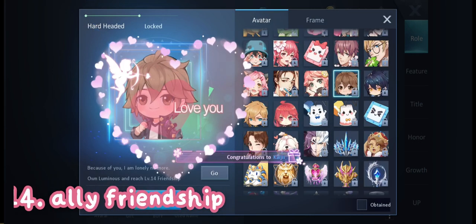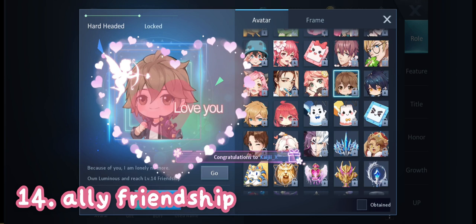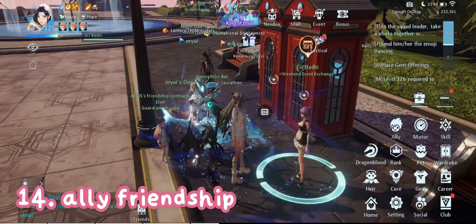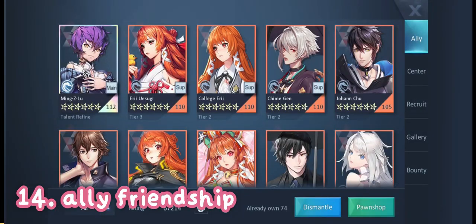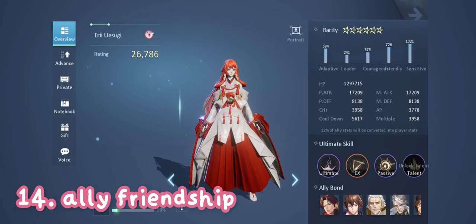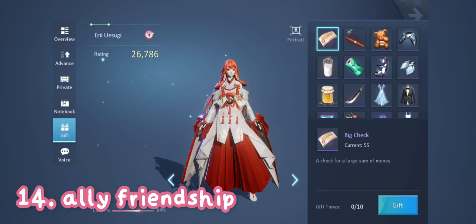Number 14 is ally friendship. You can unlock ally avatars once you reach level 14 friendship with them. To increase friendship with allies, go to Ally, click the ally you like, then click Gift on the left. Giving them gifts will increase your friendship with the allies.